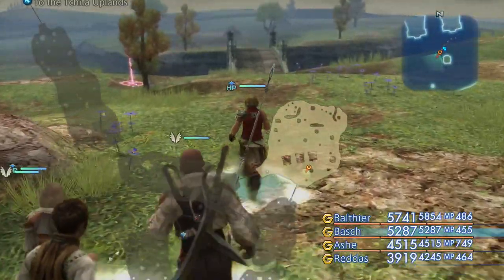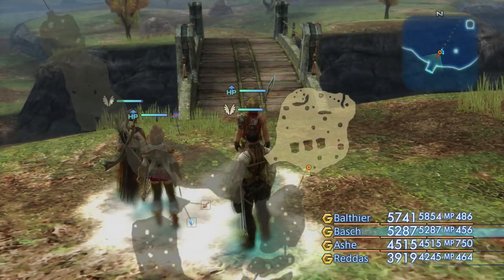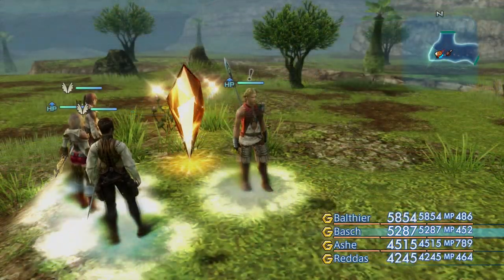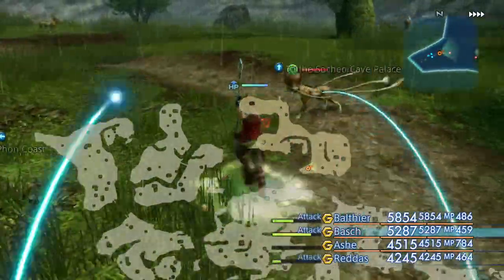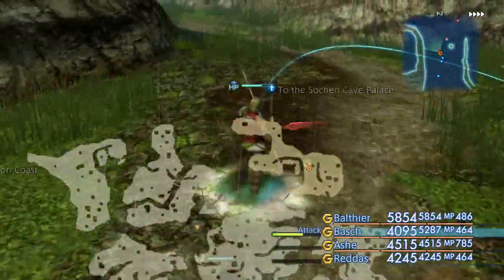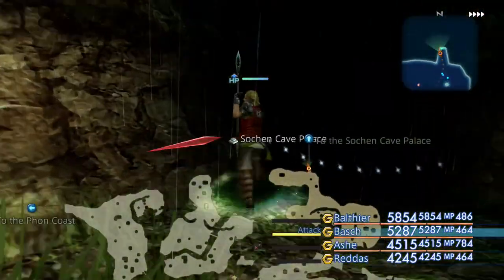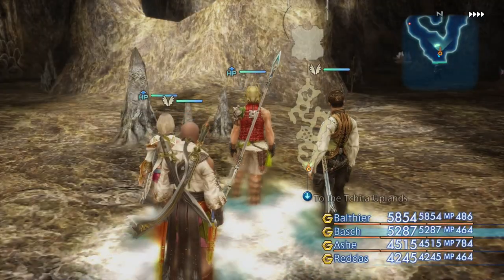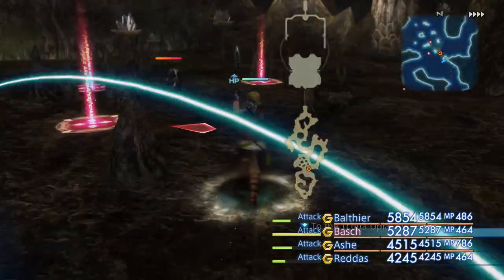We can now go and take on the Hell Worm, who is located in a secret room found within the Sochen Cave Palace. You're going to want to port over to the Tchita Uplands because this is the path you want to take to the Sochen Cave Palace. You can teleport into the dungeon itself, but there's a puzzle we need to solve, and we'll mess up that puzzle if we try to enter from the top — we have to go around one area in a clockwise direction. From the top, that would put us at the end of the puzzle rather than the start. So you want to enter from this side.